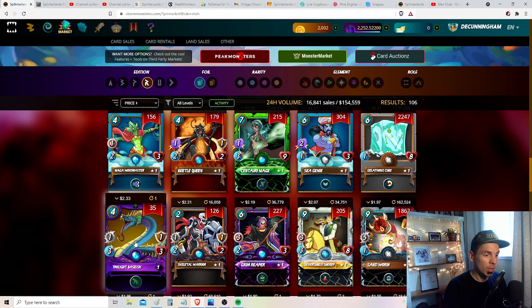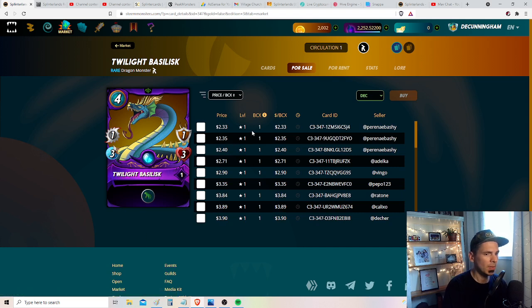Twilight Basilisk — I love the artwork. Look how these prices have dropped even from this morning; these were like hundreds of dollars. At two dollars and 33 cents we're starting to be reasonable, but you need 115 of these to make a max copy, so that's still quite high. These prices are going to continue to fall — you can see 390, 389, 384, 335, 290, 271 — everybody's undercutting the last guy. No one knows where the bottom is, but free markets will find it.